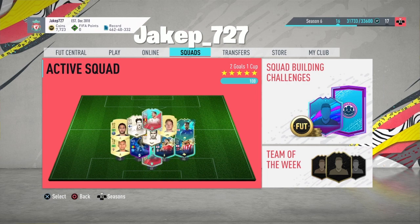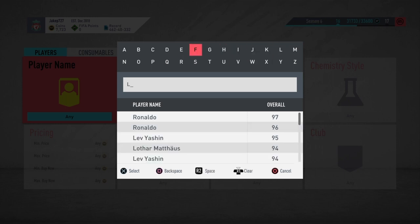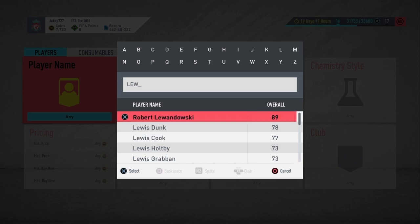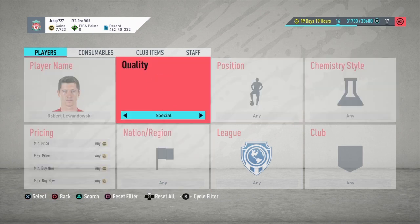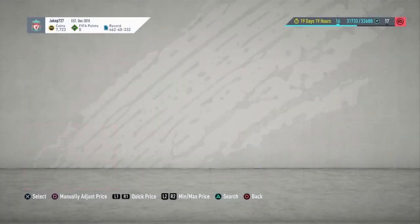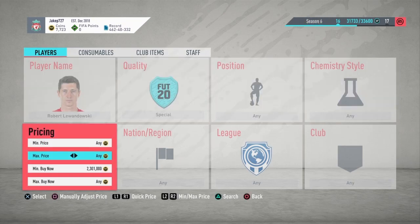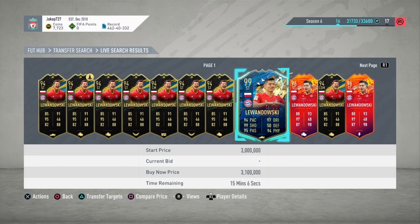Let's get into it. Let's quickly go over to the transfer market and have a look for Lewandowski. His Team of the Season card will probably be about 3 million coins — maybe 300k — yeah, around here. He's quite an expensive player. I don't know if he goes for any lower actually. Right, okay, he's going for quite a lot of coins.